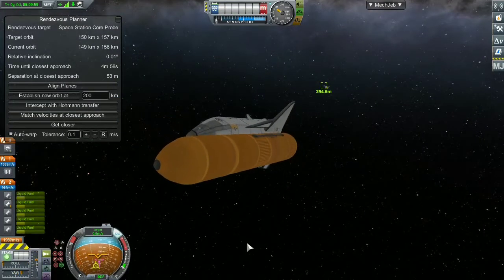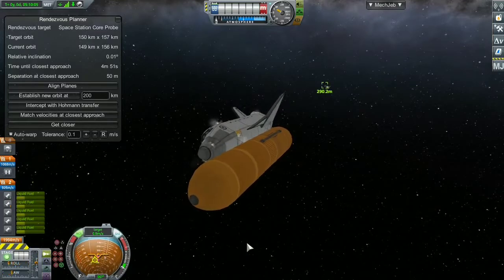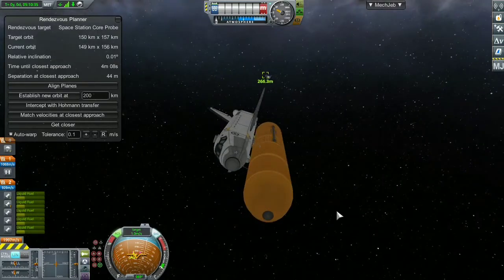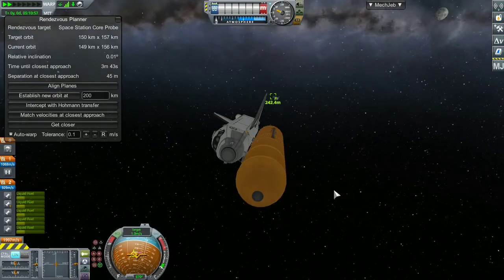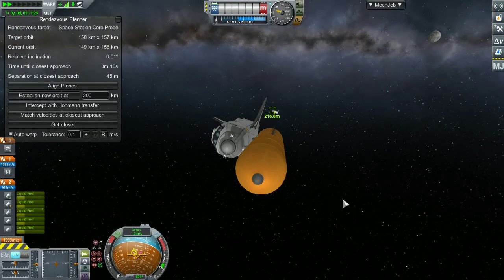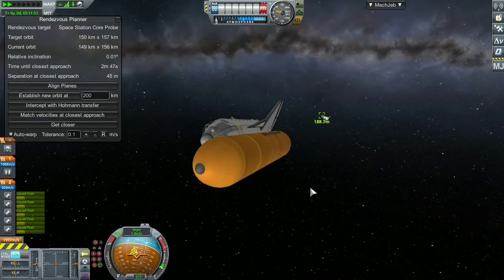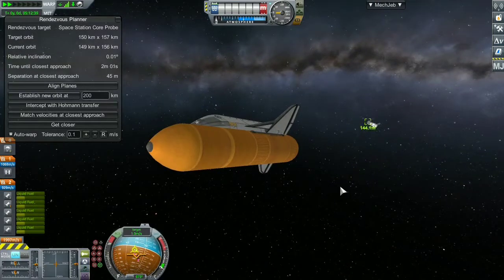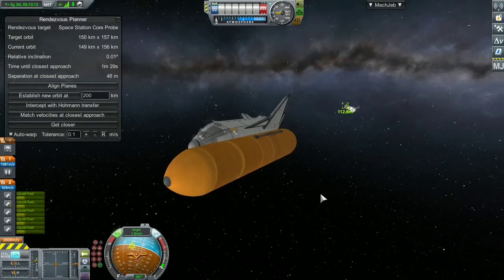I'm doing small burns to correct the trajectory, approach, and velocity of both spacecraft. I'm not using MechJeb for the approach — I have a rendezvous planner window open but it's not activated. This is all done manually. MechJeb was controlling the docking because I'm terrible at docking, so I let it do the auto-docking.